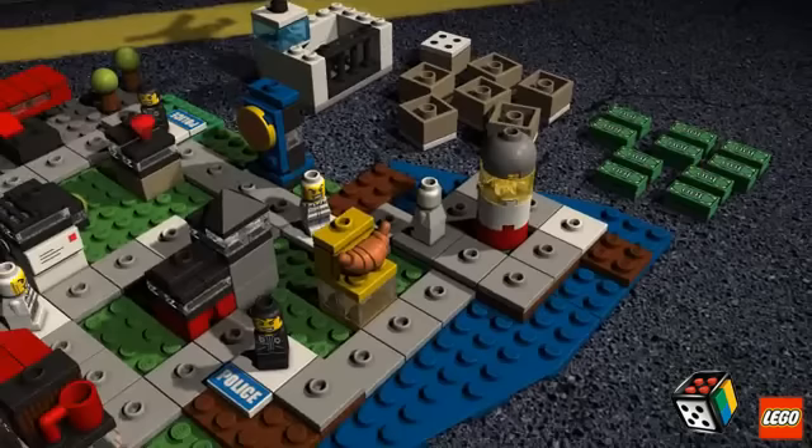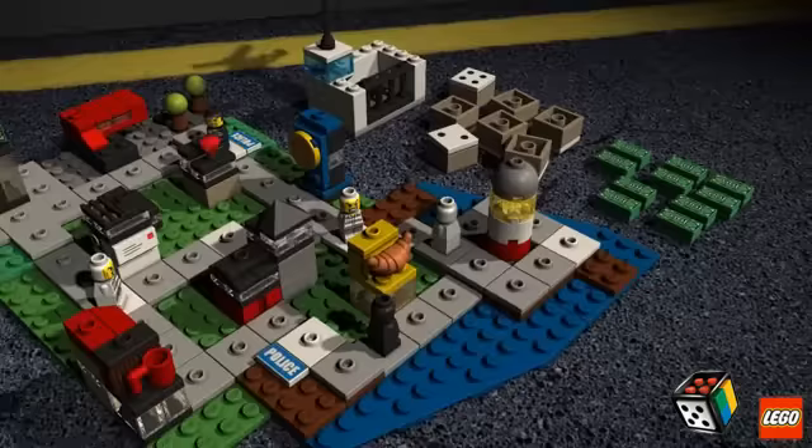When you turn over a number, move one of your figures the exact number of spaces shown in any direction. You can't stop until you've moved the whole number. You can move past other figures, but you can't turn around and move onto the same space twice on one turn.